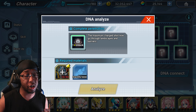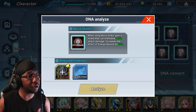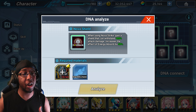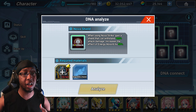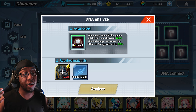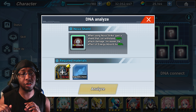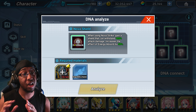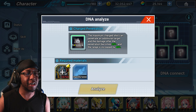Next we have Nova Shield — when using Nova Strike you gain a shield that can withstand 105% attack damage, which is a pretty strong shield. It also increases the effective energy gain when hitting a target with a fully charged shot by 50%, so you gain energy at a much faster rate. This further offsets the negative side effect of the Power Increase chip reducing your natural recovery rate by 50%.